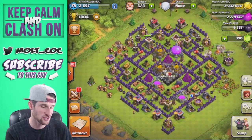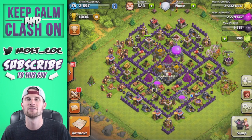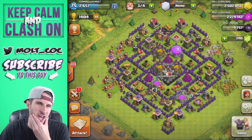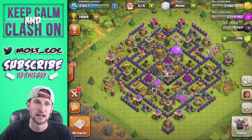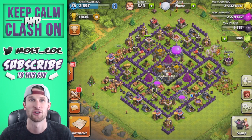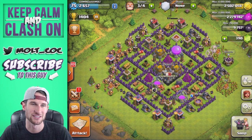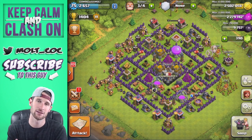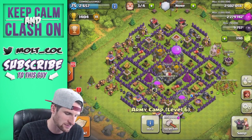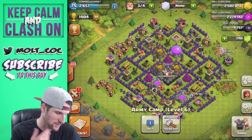This used to be my jam if you guys used to watch me like a year ago. Giant healer was my jam, and recently they fixed the fact that healers would run off and heal like an archer. Now healers go after the biggest groups, and since I've got two healers and 16 giants, some wall breakers and archers, I think we'll have pretty good luck.